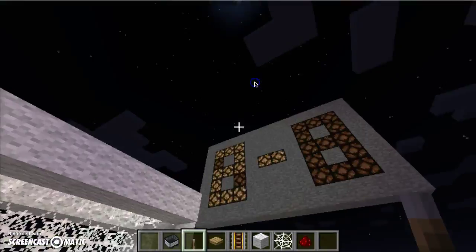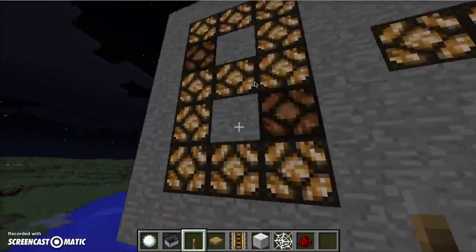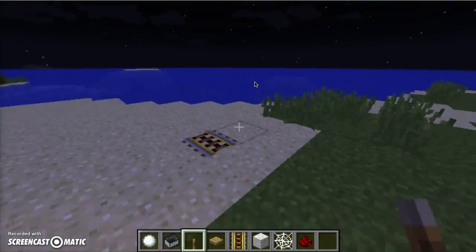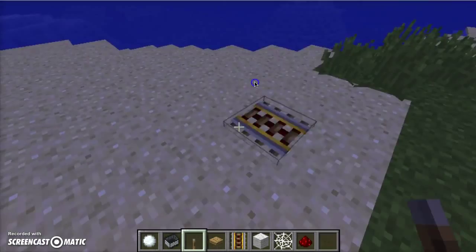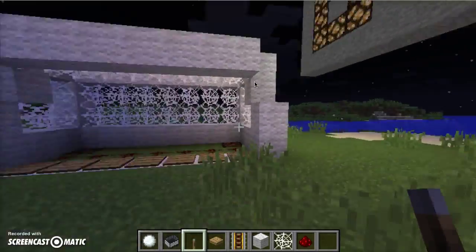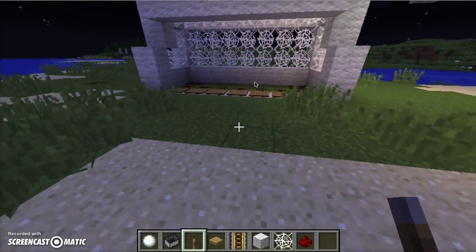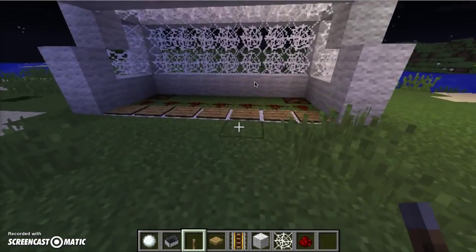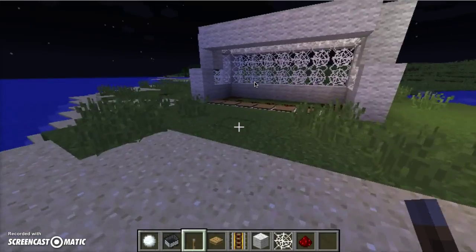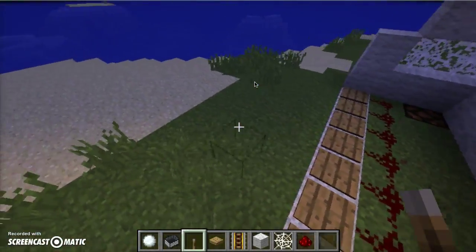Now the person or thing with the redstone can make it go 2-2 when it hits there. When I fix it up, you can see the full version. So thanks for watching guys, hope you enjoyed this video. Like and tell your friends who like football or soccer if you want to share this and you think it's cool. So thanks for watching. Bye!